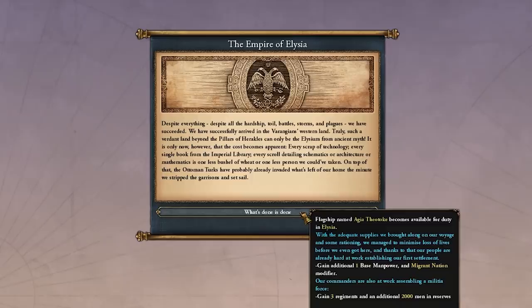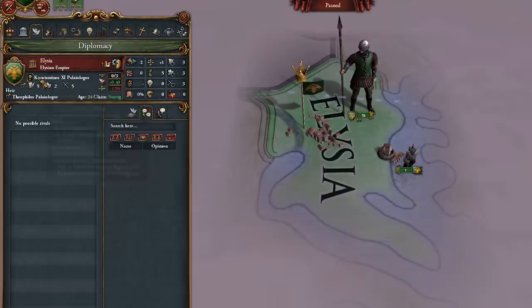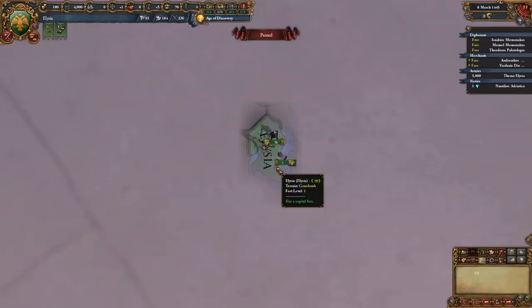The Empire of Elysia event fires: we become a new nation, no longer the Roman Empire or Byzantium. We get a flagship, some nice bonuses, and of course Skanderbeg, since we chose him in that earlier event. We have landed and established our new nation of Elysia, with a unique government type and our ruler and heir.